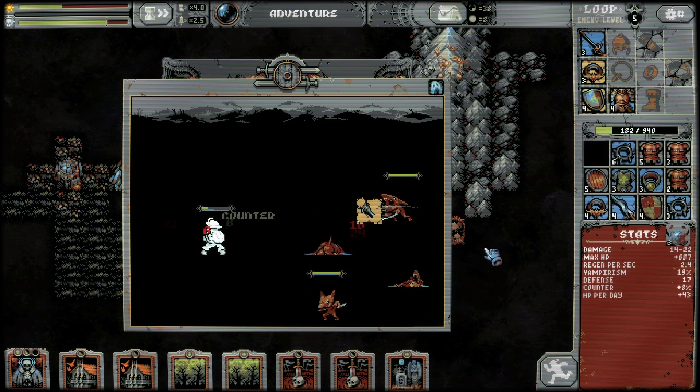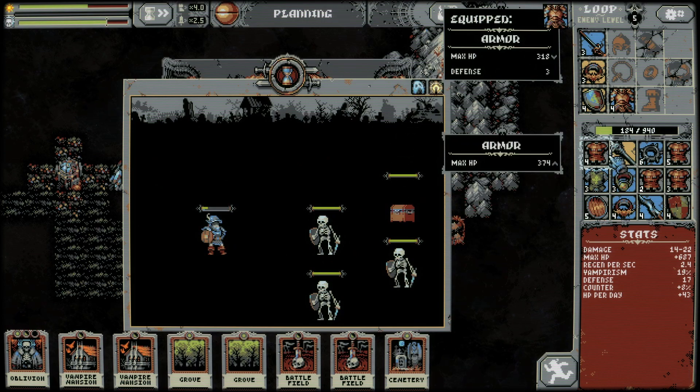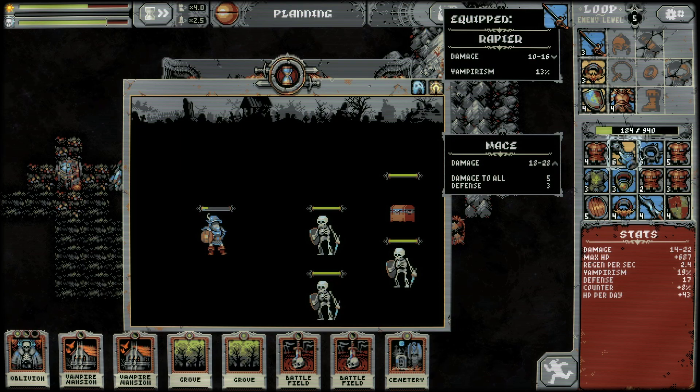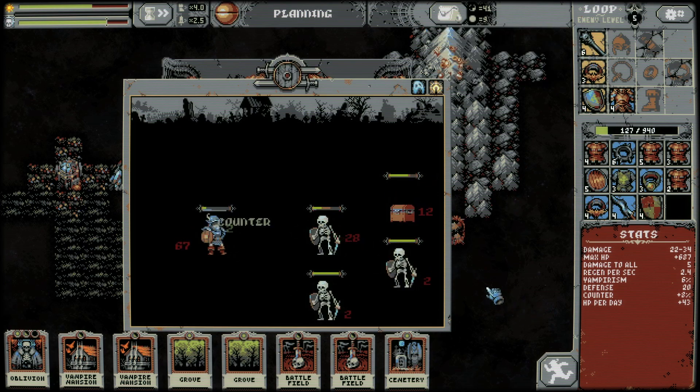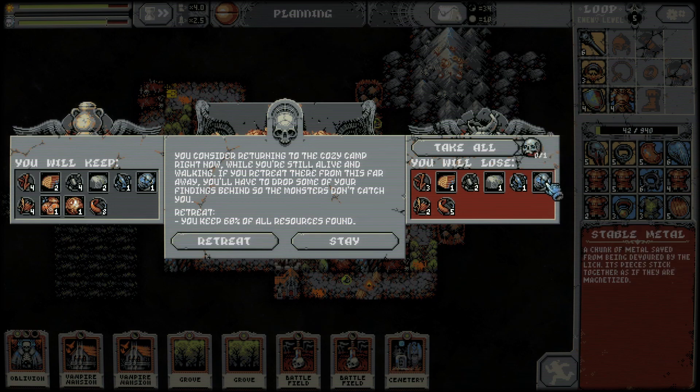These guys are messing me up - losing out on a bunch of vampirism, but the damage is kind of huge. I think I have to retreat right here - down to 42. Let's see what happens. So I will lose some stuff. You consider returning to the cozy camp right now while you're still alive and walking - if you retreat from this far away you'll have to drop some of your findings behind so the monsters don't catch you. Keep 60% of the resources found.